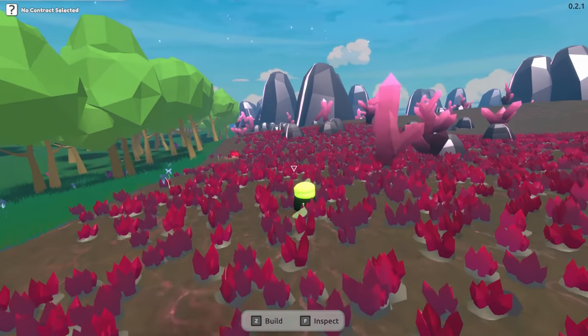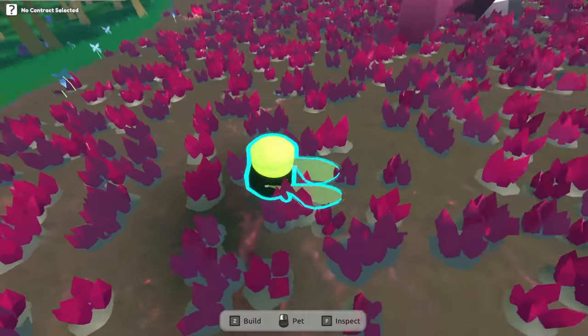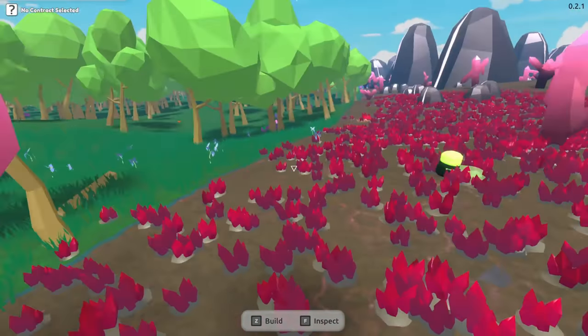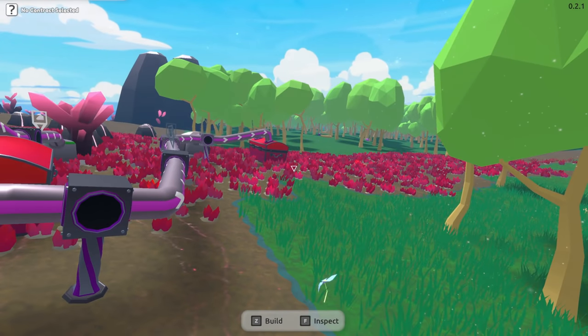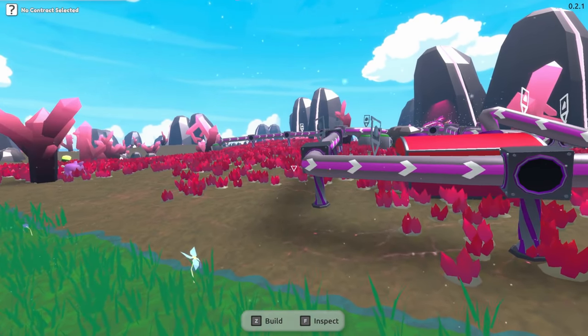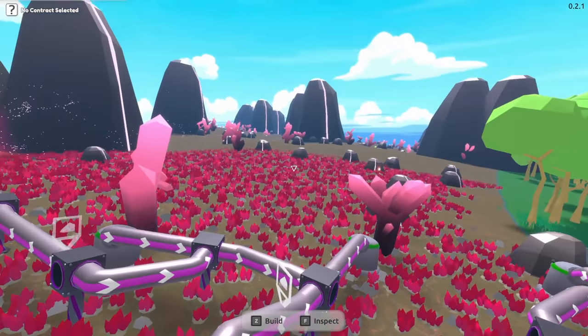We've actually never made these flying creatures either. I think it's because the game hasn't really figured out how to deal with a flying thing — they could just fly over the fences, and then how do you collect them? So that might be why nothing got fully implemented with those.